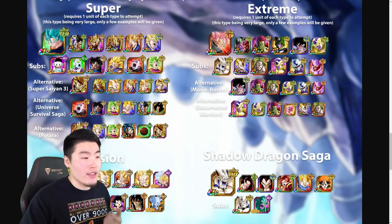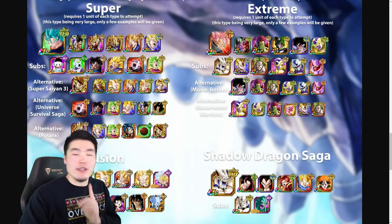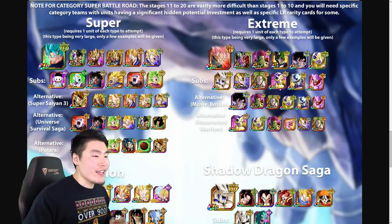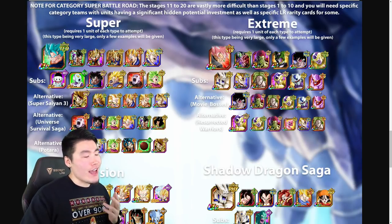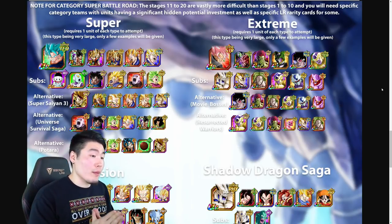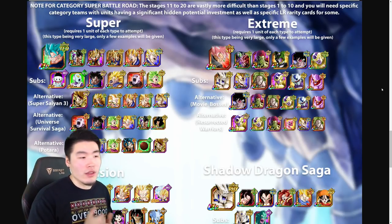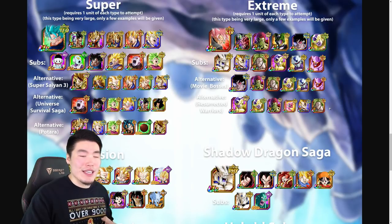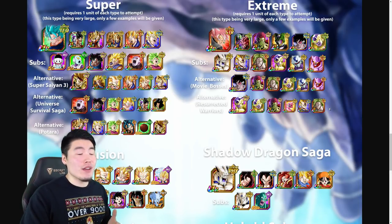If you're missing some of these units, subs include Physical Mega Shenron, Majin Vegeta (who can attack all), LR Broly (who can also attack all — but protect him because he's a glass cannon and can't tank at all). We also have Int Angel Golden Frieza for good damage and enemy debuffing, Physical Final Form Cooler as a good tank with decent damage, and STR Janemba — his damage is a bit underwhelming, but he can tank and dodge, so he can do well in Super Battle Road. For alternatives, you have a Movie Bosses team or Resurrected Warriors. Note that these teams all feature LR Bojack because he's one of the best tanks in the entire game — if you have him, make sure he's on your Extreme Super Battle Road team.